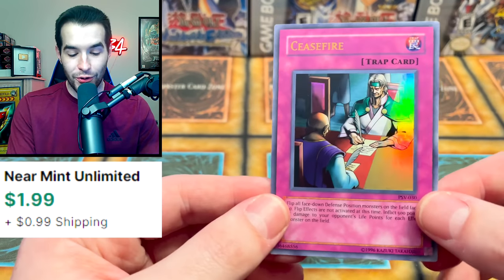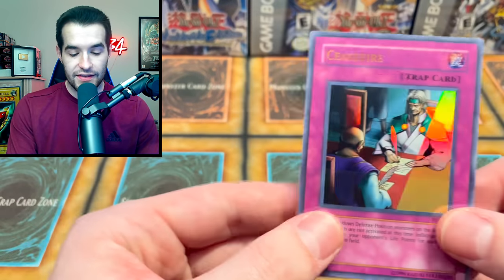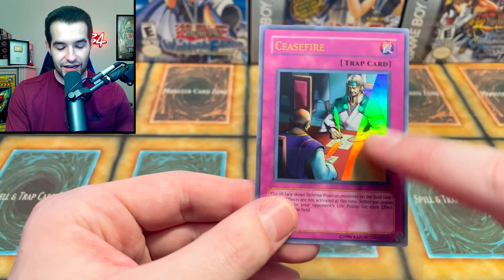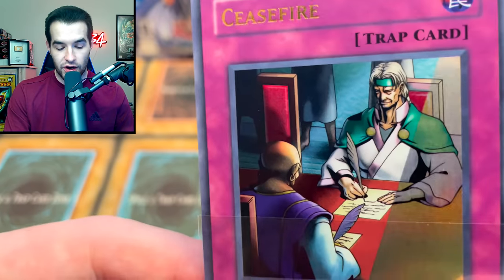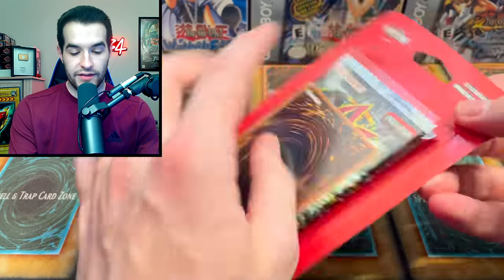Cease Fire - we have an ultra rare right off the bat! What did I tell you guys, we're getting good pulls today. This is a really cool ultra rare - look how shiny it is right here, and then it's not shiny over here, just on a couple of things. They're using a Harpy's Feather Duster right there on that document. That was pretty cool, I like that pull.